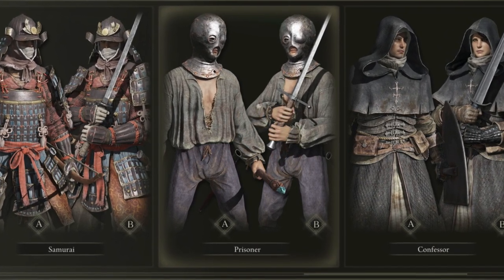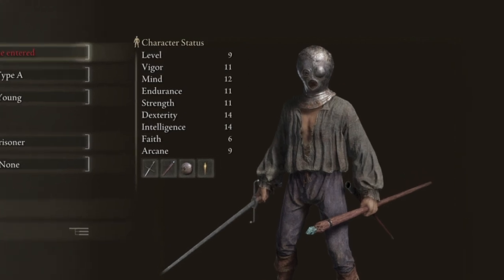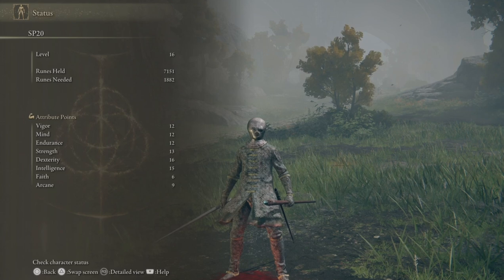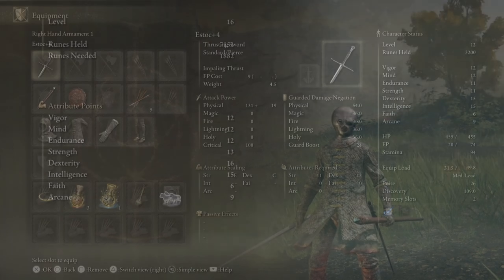Now let's take a look at the prisoner build in detail. Starting off, your character stats are very well balanced across the board, and the gameplay is going to play out that way also. The footage you're about to see is from a level 16 prisoner starting build, but you can see we kept the attribute points very balanced and the gameplay is going to reflect that.